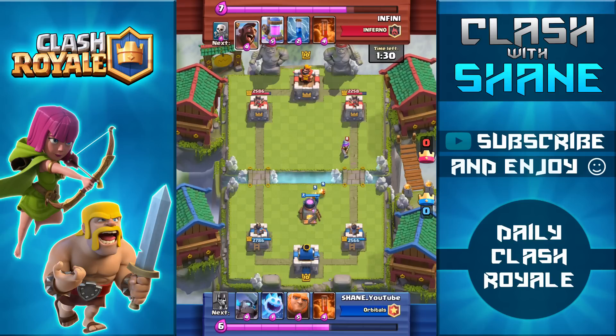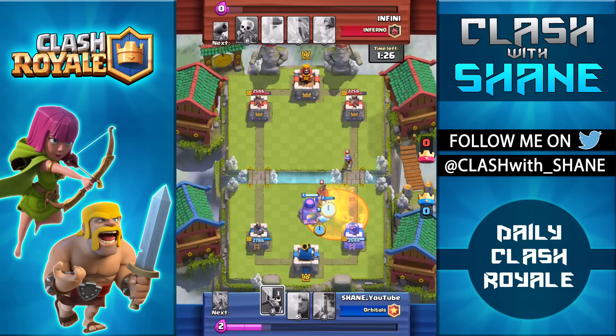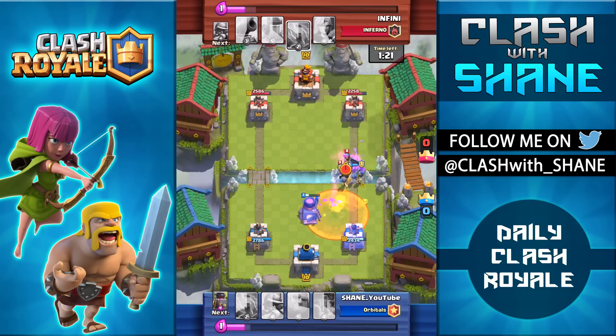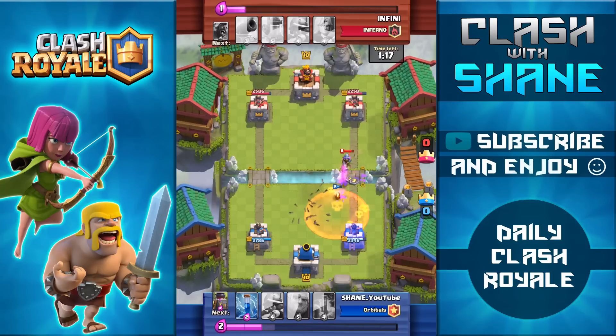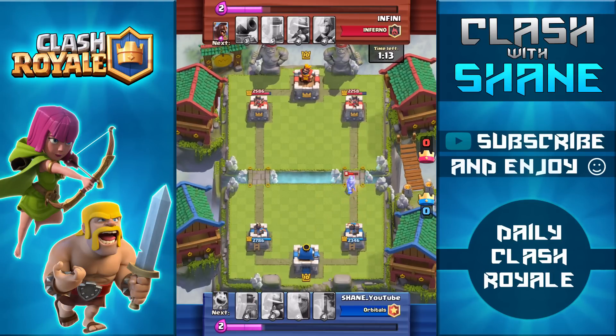Right here I'm going to place down a furnace. I don't have another defense in this deck like a cannon or inferno tower, so I want to use my furnace in the middle of my base to distract giants, hog riders, and royal giants. In double elixir you can usually get one furnace in the middle of your base and then place another one behind your tower on that same lane.